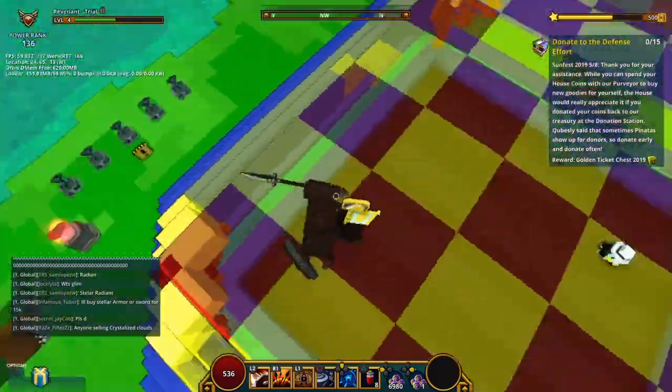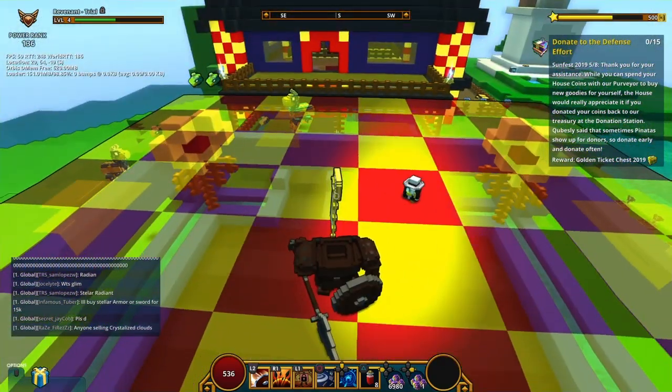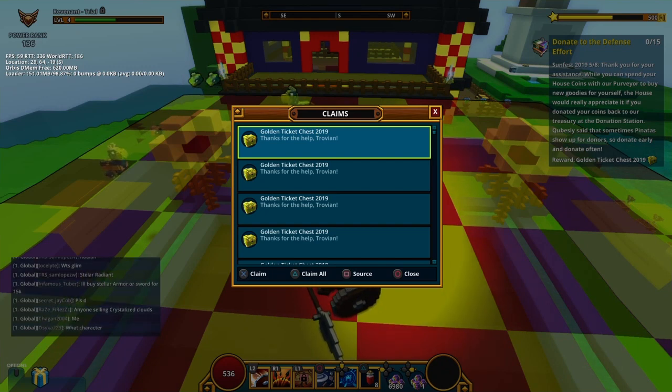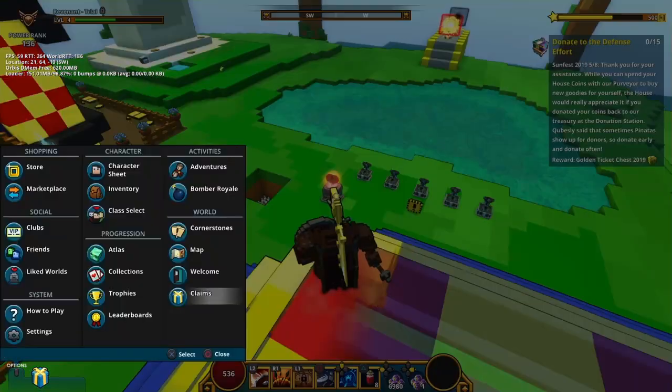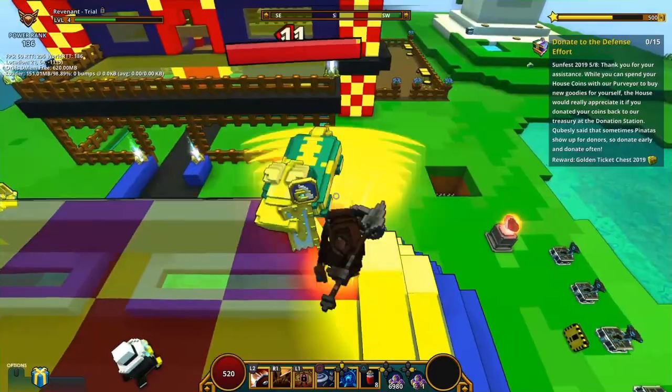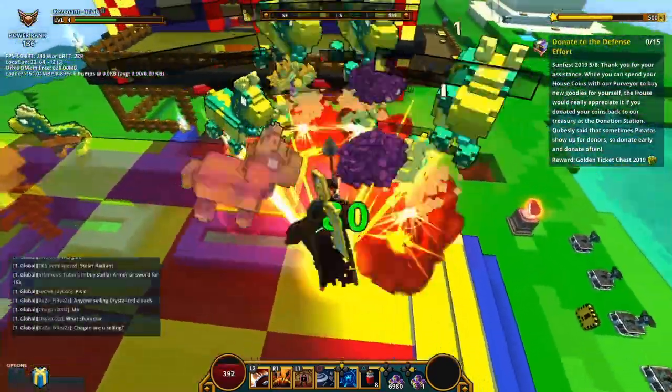Anyway, that's all I'm going to say. Huge thank you to Sprinkle Leader, who is the one who showed me this glitch — as far as I know, he was the first person to find it. He showed me about five hours after the event started on the first day. He invited me to the challenge room, spammed a few pinatas, and we ended up having a big pinata party, which was honestly pretty fun.